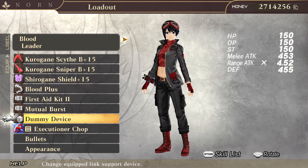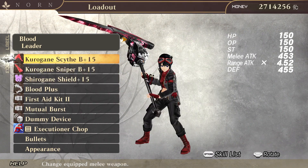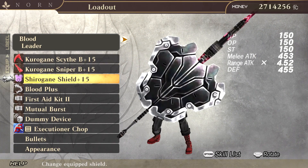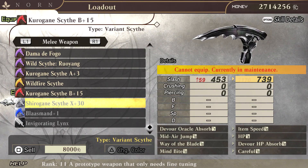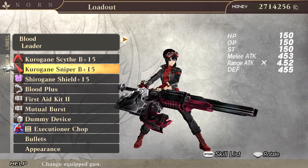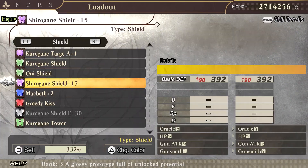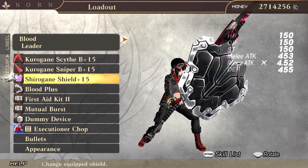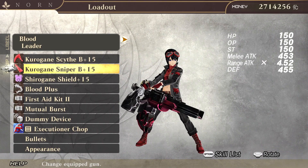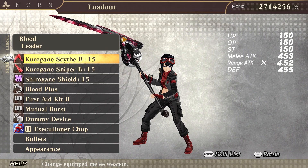Before starting this session I did a little upgrading of my character. I got First Aid Kit 2, and I also upgraded my scythe and gun weapon to 15. I didn't go to the full 30 because I already have that. I also upgraded my sniper rifle, now it's rank 7 — I can't upgrade it any further. My shield is still very low but I can't upgrade it because I'm missing a needed item. My HP, OP, and stamina are all maxed out at 150.